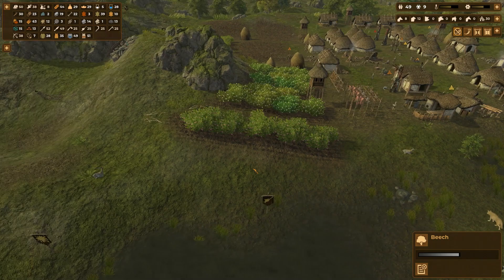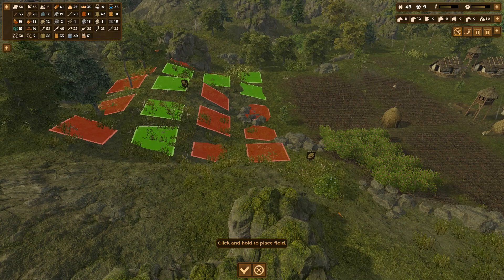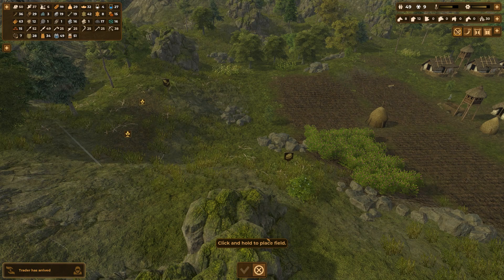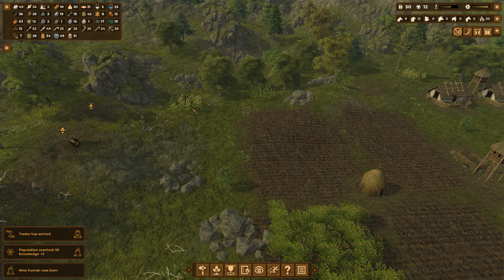So frustrating to forget to do the simplest things like record. But it is what it is. Let's get back into cherry tree building. Lots of cherry trees there. Two of them there, boom. And two pear trees — we'll do these two pears. This gives us a little bit of cushion in case we do want to bring the field back out into this area.